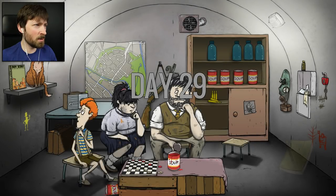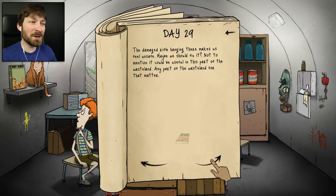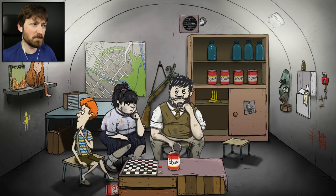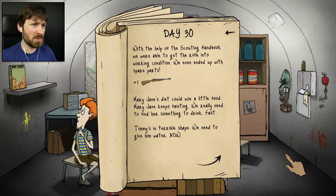Maybe the cat ending has something to do with this crazy scientist - we're gonna have to keep an eye out for him. There he is - he bounces around and he's freaking me out. The damaged rifle hanging there makes us feel unsafe. Maybe we should fix it - not to mention it could be useful in the wasteland. Timmy, Boy Scout book, fix that rifle but don't break the book because that's not how books work, they're reusable. I traded our flashlight for ammo because ammo can be used to clean yourself, fix a med kit, something like that. With the help of the scouting handbook we were able to get the rifle into working condition - we even ended up with spare parts.